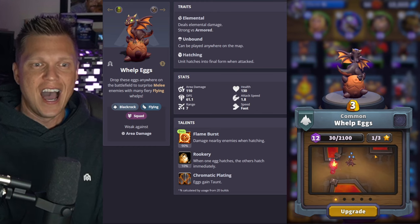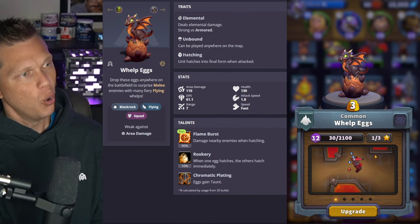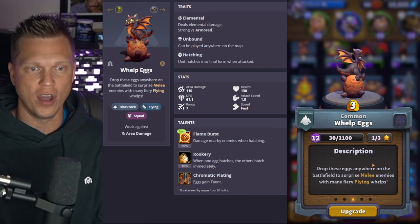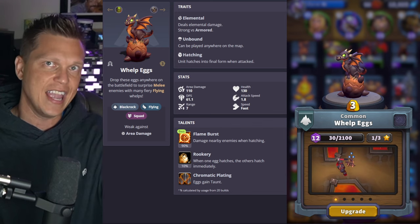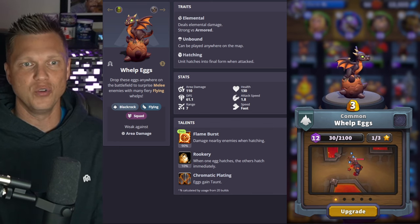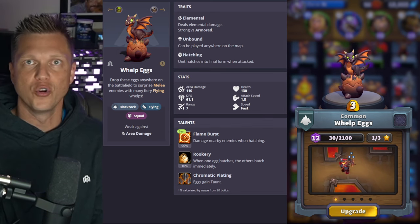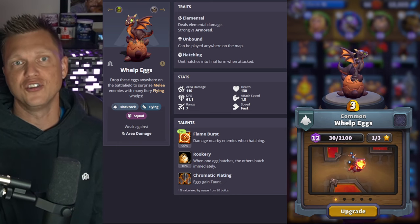Now we're in the top three — minis that are extremely good choices for beginners because they're easy to use and fit into many play styles. At number three, Welp Eggs are one of the more fun minis. You spawn three eggs anywhere on the map — they're unbound — and those eggs sit there until a melee mini engages them, then you get a ton of damage for free at the opportune time. Very cheap and very consistent value, great against a tank pushing down a lane. However, it is worth noting you can waste gold if you place them poorly where no melee unit will ever walk by — you do want to place them where something will engage and force them to hatch.